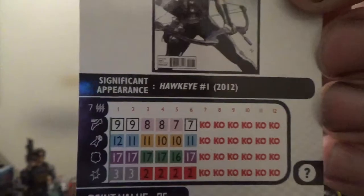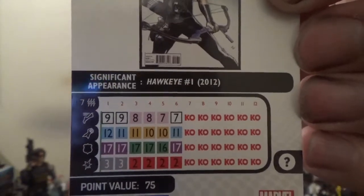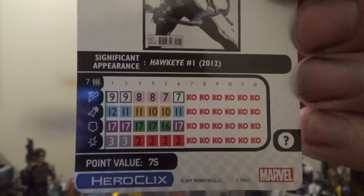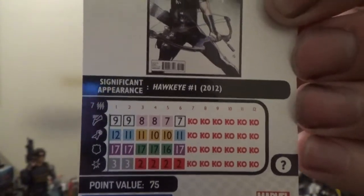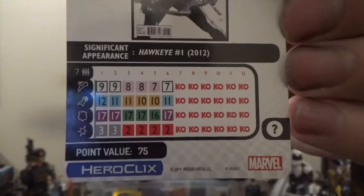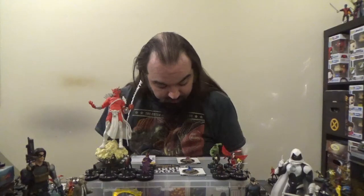On attack, we open up with Incapacitate and a 12 attack. We then get some Energy Explosion and back to Incapacitate at the end. Defensively, we open up with Willpower, which gives way to Inertial Deflection and then back to Willpower. On damage, we open up with a couple clicks of Leadership and then four clicks — a whopping four clicks — of Range Combat Expert. Those Range Combat Expert clicks are all on clicks where he's got Sidestep. Yeah, on one of those he also has Running Shot, but at that point you probably want to say screw it and go with Range Combat Expert.